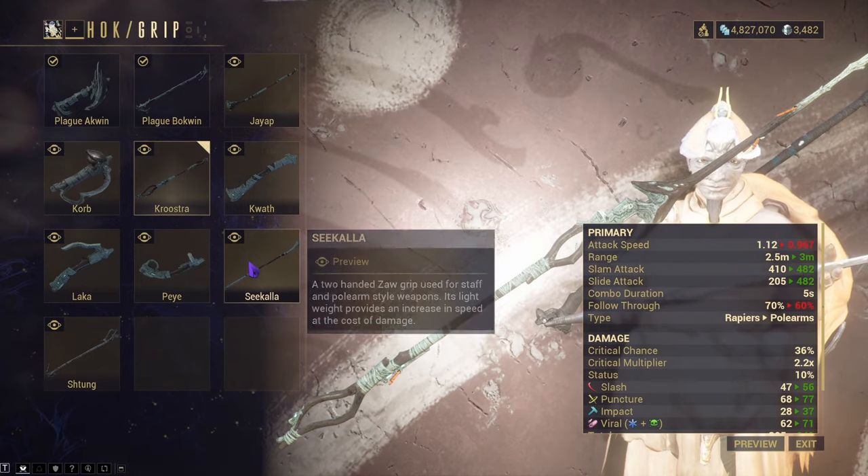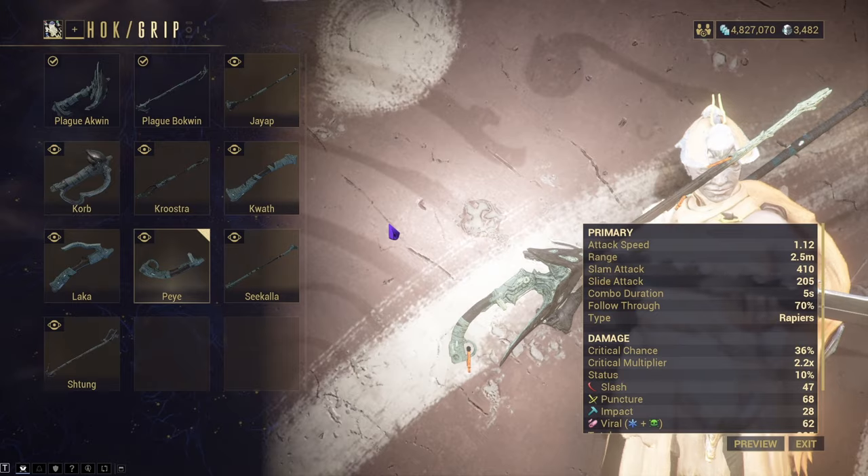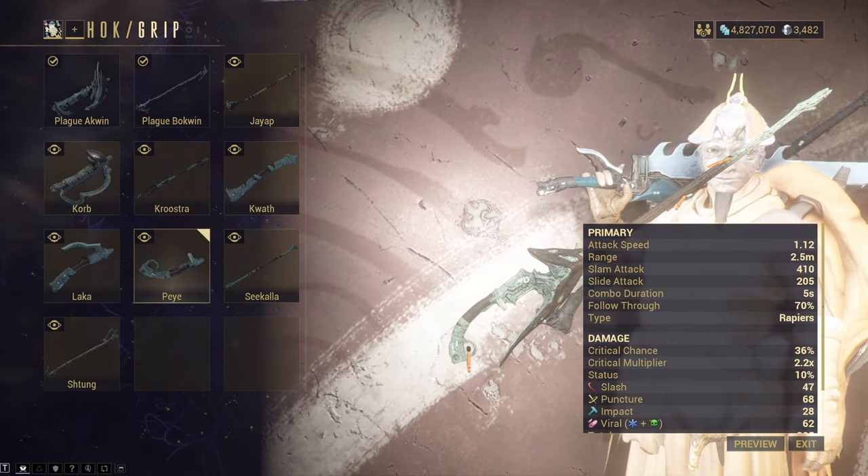For polearm, use one of those two. If you're going to be using it as a rapier, use either Plague Akwin or Peye. Let's go ahead and show off the build test in the Simulacrum and then we'll go into a Steel Path mission.